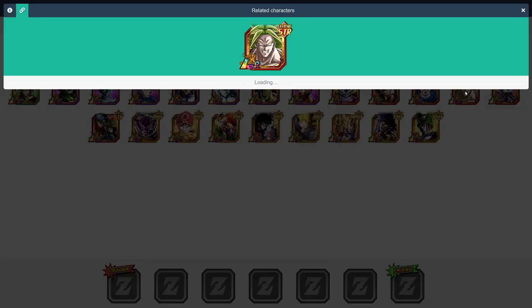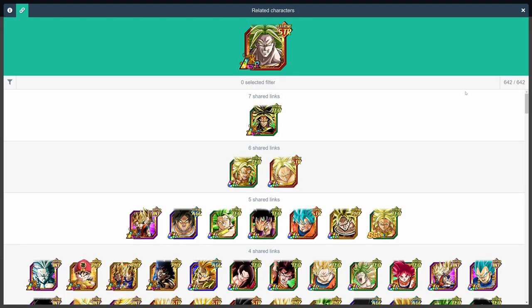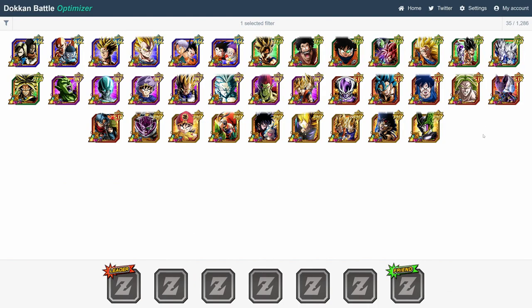Unfortunately, the feature I'll be using here, which essentially shows you the best linking options for each unit, is actually available to premium accounts only. Of course, you can still get a lot out of this website without any of the premium features, but honestly, I found the prices to be super reasonable, and it's always nice to support the developers. By the way, this video is not in any way sponsored by Dokkan Battle Optimizer. I just love the program and I want to give credit where credit is due.